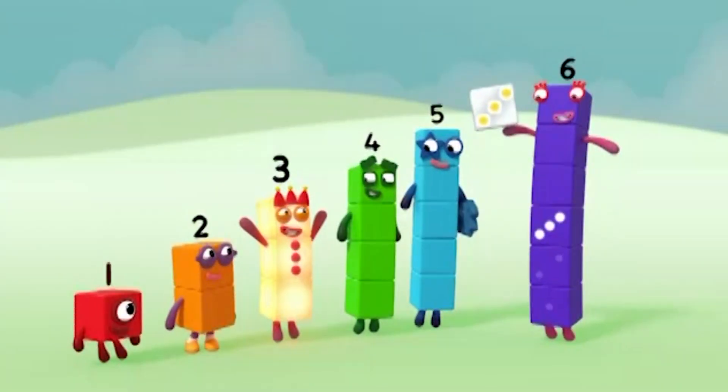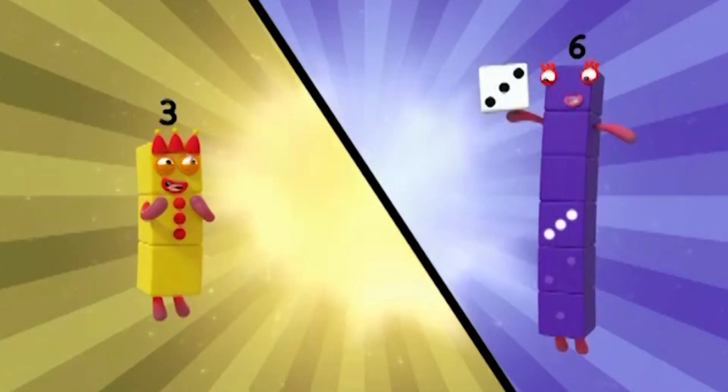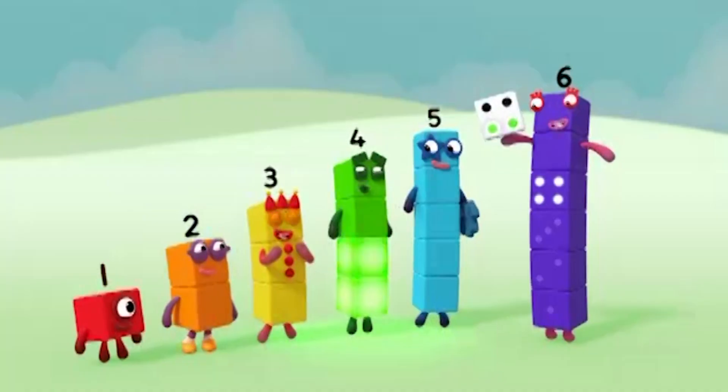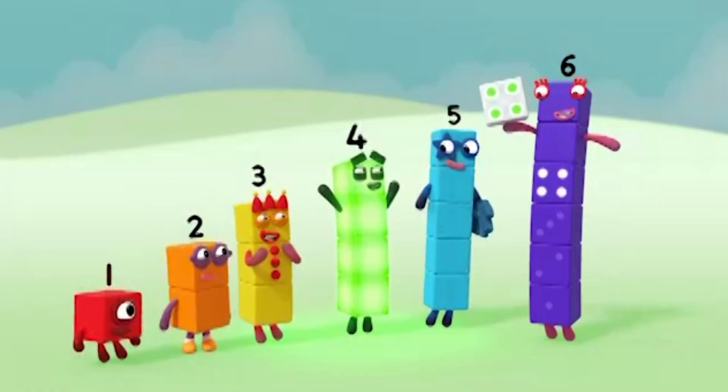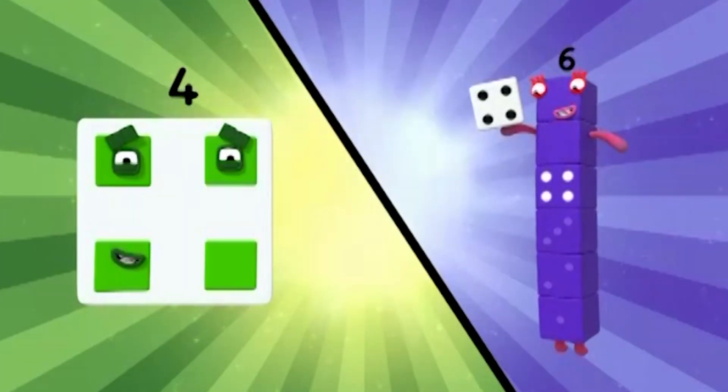One, two — two spots on the dice! Make the shape! Two! One, two, three — three spots on the dice! Make the shape! Three! One, two, three, four — four on the dice. Make the shape. Four. It's a square.